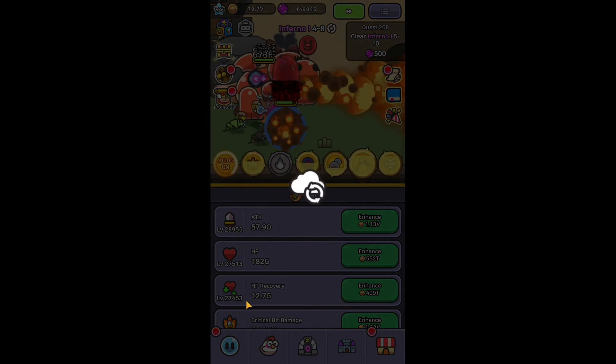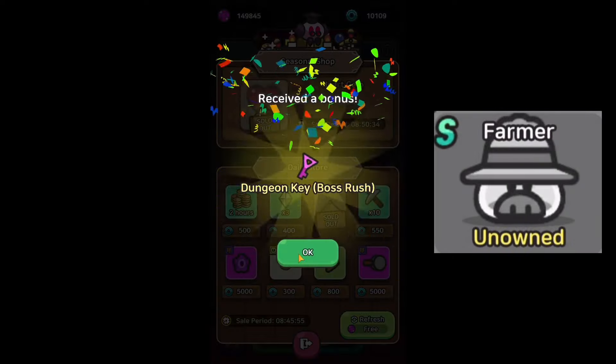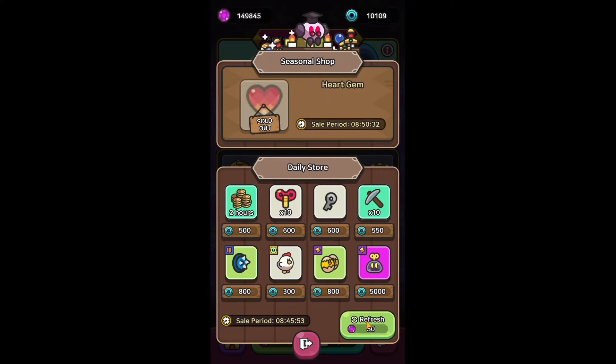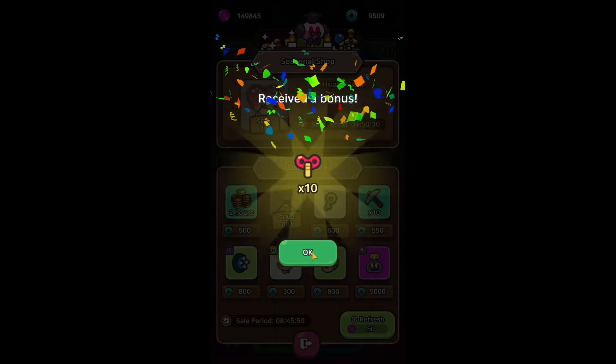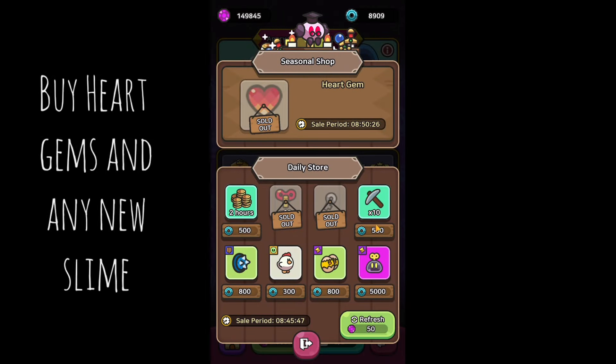Now I am going to talk about what you should buy in the daily shop. First, in the seasonal shop right now you always have hard gems options to buy once every league. If there are new free slimes in the game, like Farmers Zone, you can buy them from here. So definitely you should buy hard gems for 15,000 parts so you can summon more toys and buy any new slime.